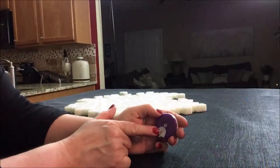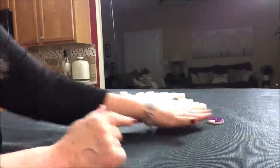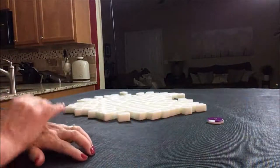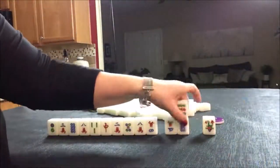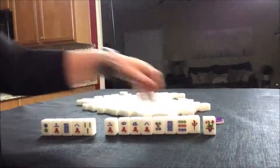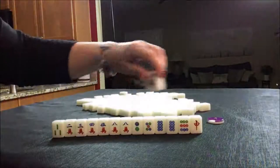We're going to do four random pulls, one for each wind of the round, starting with East. We're going to say we're the dealer for these, so I'll get 14 random tiles each time. Let's exchange that.